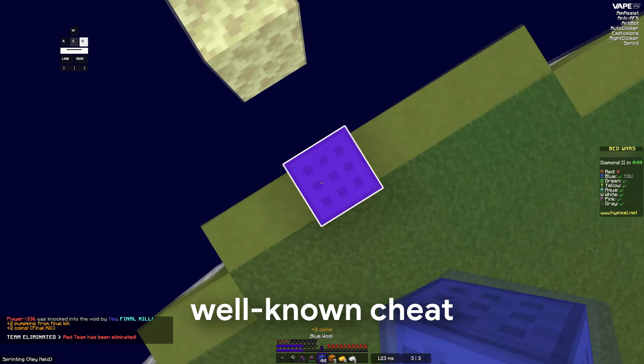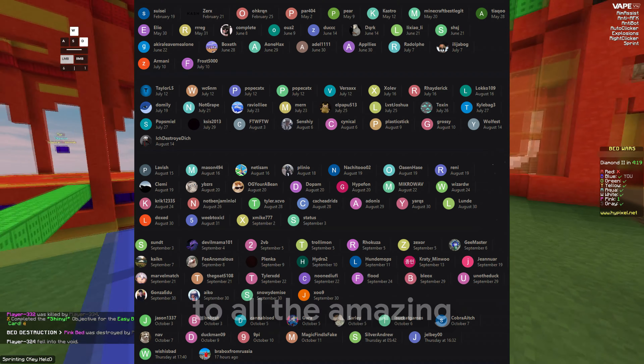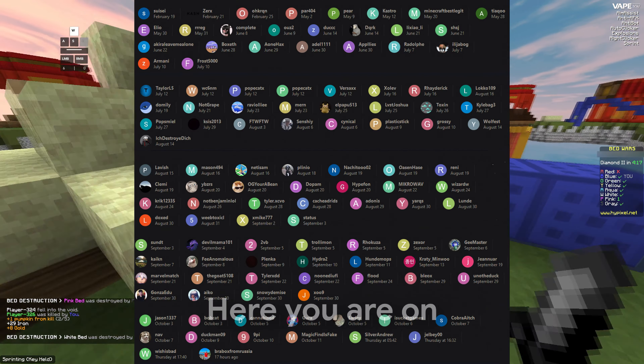While it comes with a $35 price tag for lifetime, which is 10% off if you use the code, that's much better than subscription-based ghost clients and it's worth it in the long term if you're looking for a cheat. In the two years since I bought it, I can definitely say it served me well.